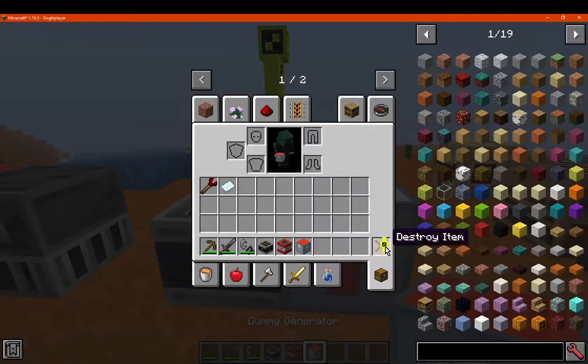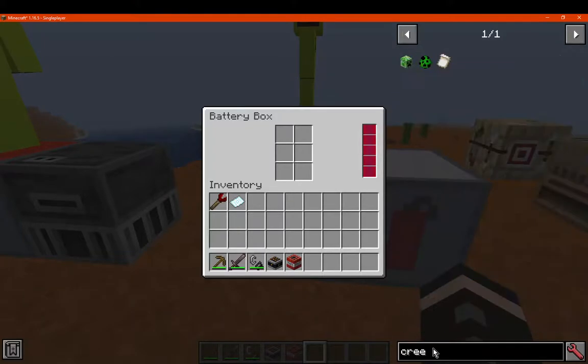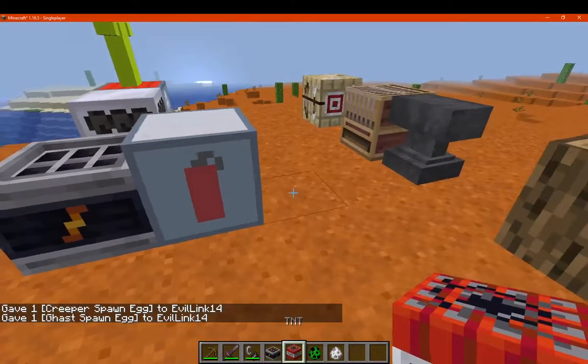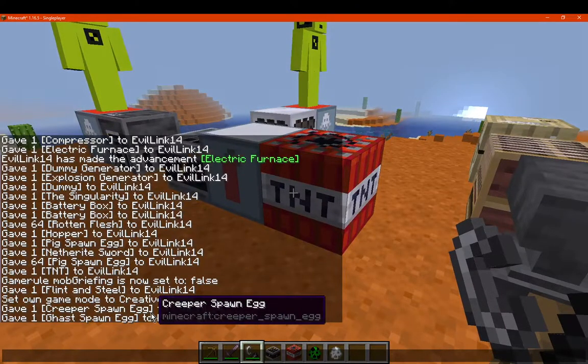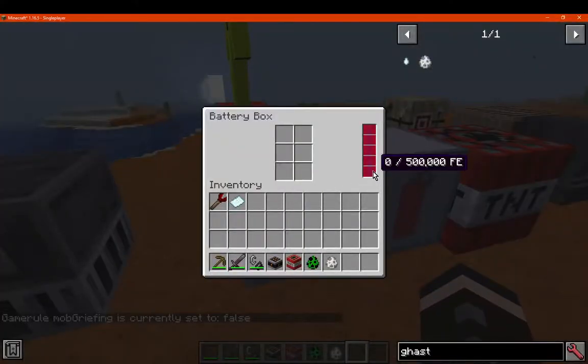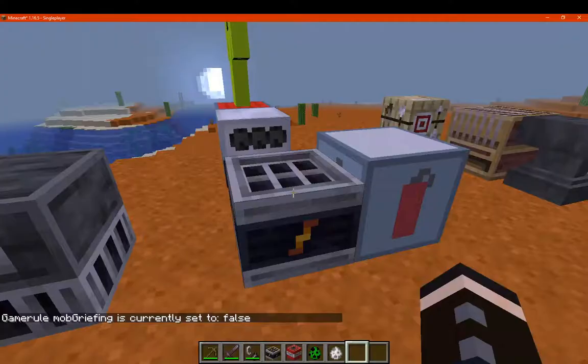Moving on to the explosion generator — it works with TNT. I'm pretty sure you can use the mob-griefing command to prevent block damage, and I've already got that set to false. Let's see how much it generates with TNT.